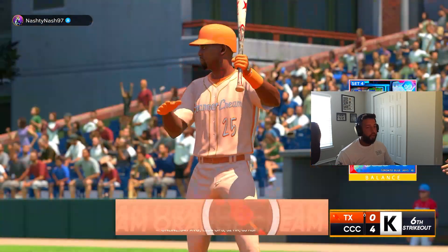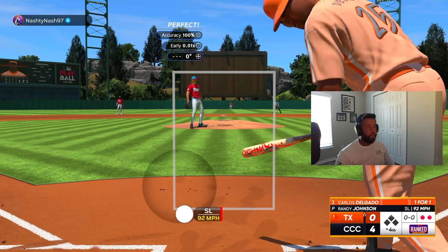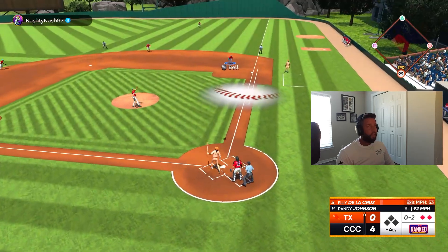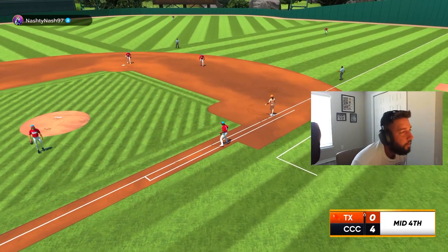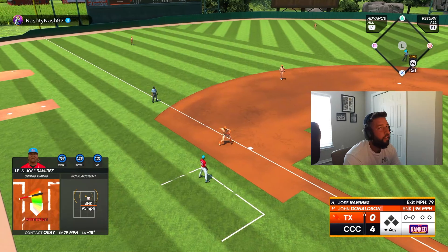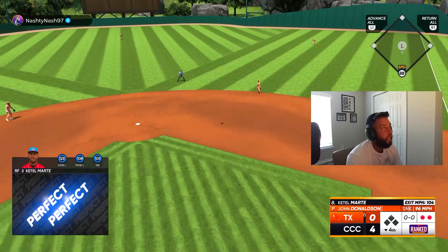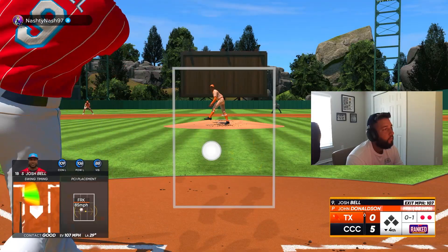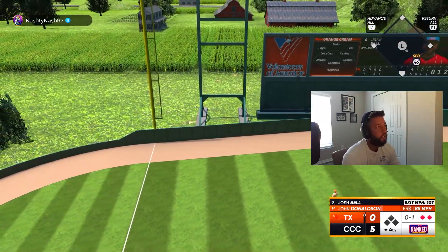There it is, one now. Good inning — alright let's hit. Very early, I did not feel very early on that. Get out ball — there we go, five nothing! Staying back on the forkball — yes sir, attaboy Josh Bell, six nothing!